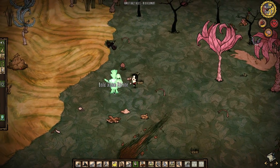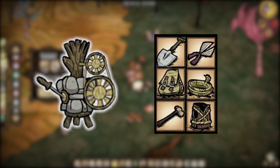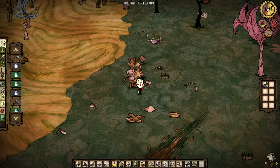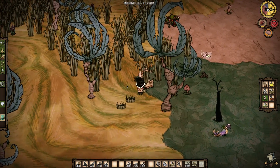Alright cool, you got some gold, some logs, some rocks — make a science machine. Craft a shovel, a backpack, a ball peen hammer, some shears, and rope. If you have the extra logs go ahead and make a log suit. Those shears are going to make collecting grass a lot faster. You can use one pair to shear tall grass and that will net you a stack of grass in less than a minute.